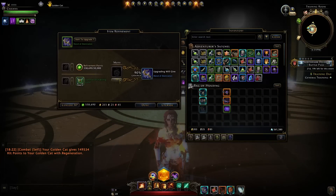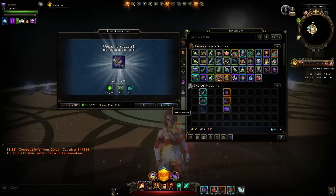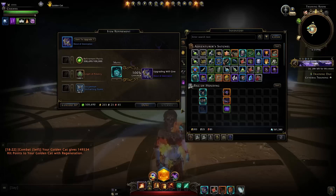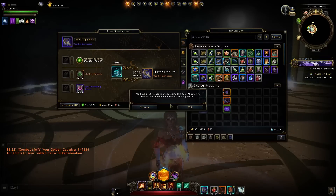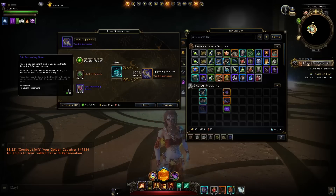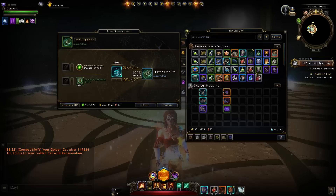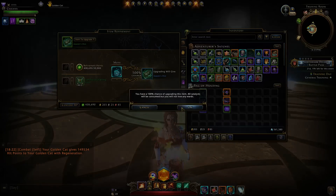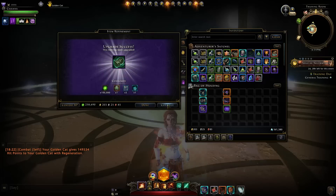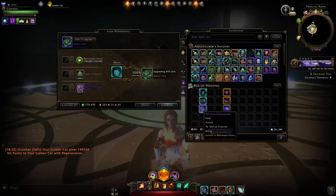We have the Wand of Domination and we can go through the upgrade progress. I'm using gold mode on the preview server. The costs are the same up until legendary — upgrading to legendary requires five enchanting stones, whereas previously with something like the Assassin's Dice it would only cost you two enchanting stones to reach legendary.